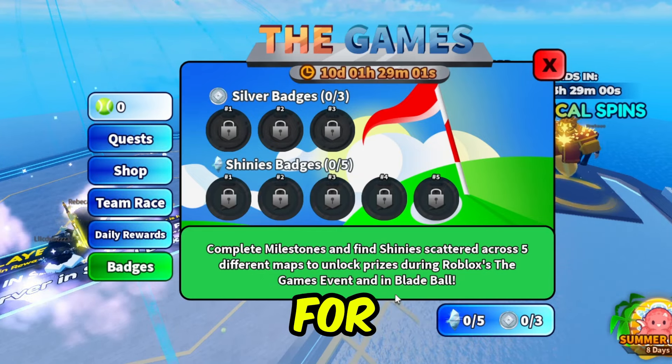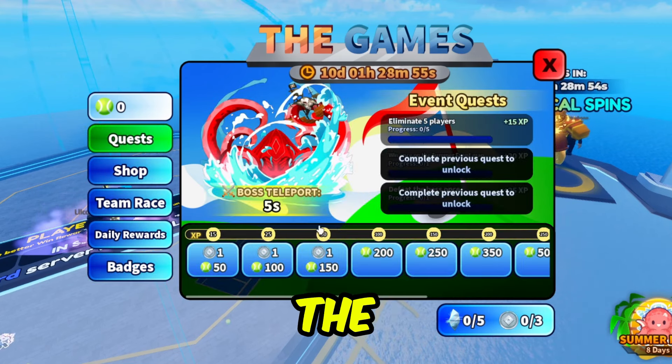So basically, for the shines, they will appear randomly around the map, just like the classic event. So now let's go ahead and do the boss battle.